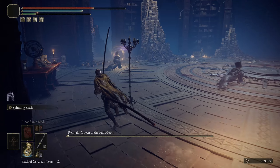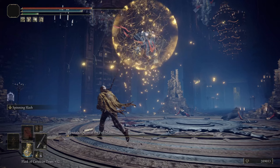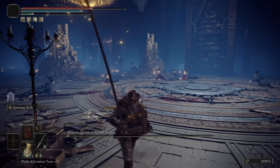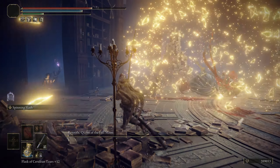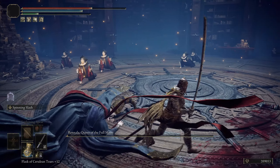So just go running around attacking those. Usually it takes about two to three of them to drop her. Once that's done, we're just going to continue to spam the damage. Scarlet Rot's another nice thing to use against Rennala here. But just the Bloodflame Blade itself does crazy amounts of damage and can be acquired right before this boss, so it's definitely useful in this fight.